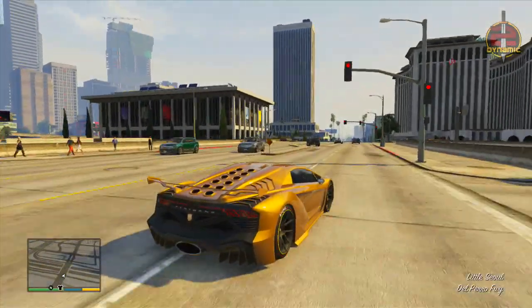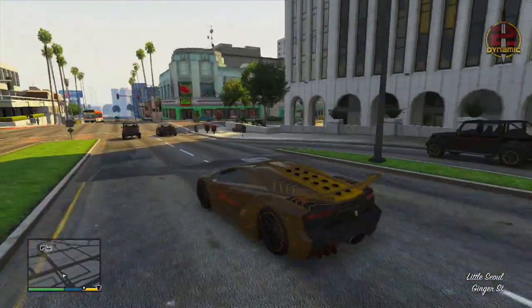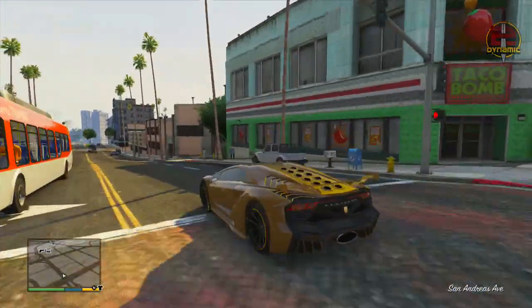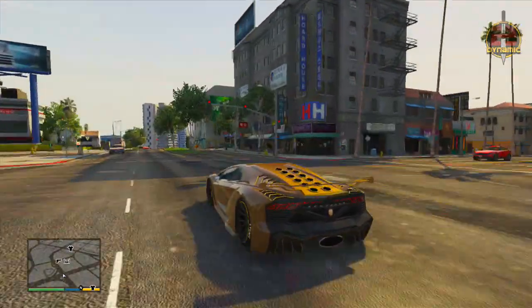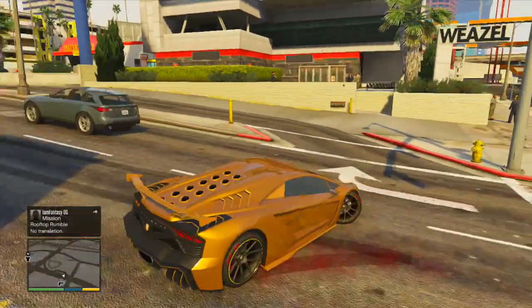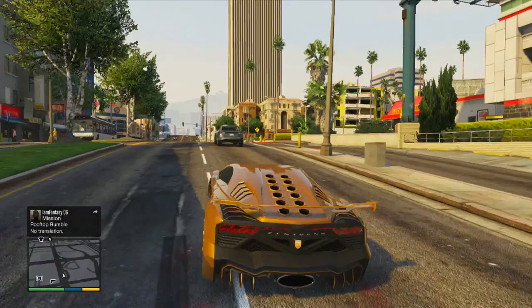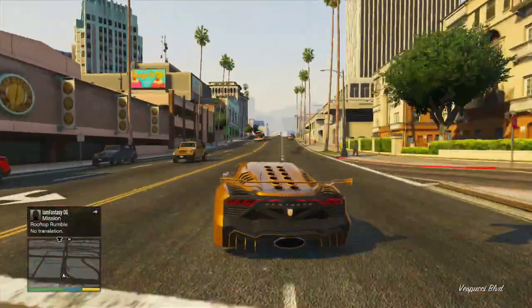Tell me what your favourite paint out of all of these was down in the comment section below. Mine were the Flamed Bronze and the Dragon — though the Dark Gold is awesome too, so those are my three favourites. With that being said, I'll see you all in the next video which should be the Unlimited RP Glitch or the Unlimited RP and Money Method. Peace out.